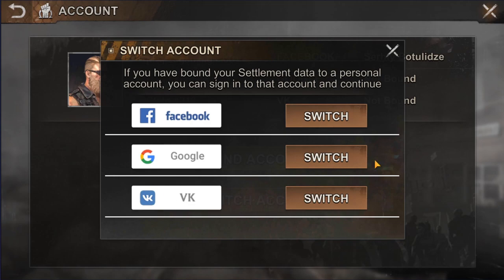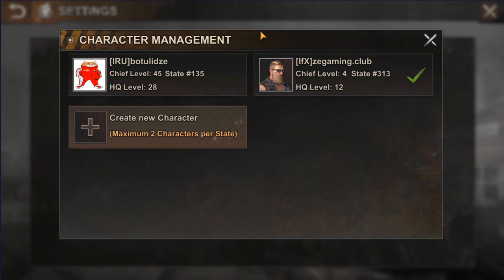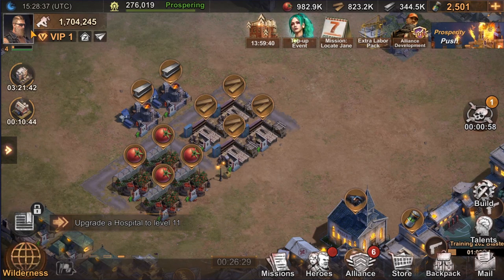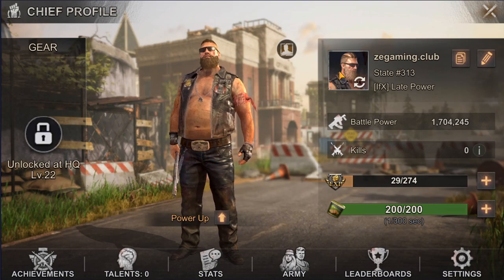After installing the game on another device, just launch it the first time, skip the introduction, and switch your account. If you tap on character management you can create more accounts — I have two: the left one is my main account created in state 135, which I've been playing for several months, and the right one is a new account created for tutorial purposes in the recent state 313. You can have as many characters as you like, but only two per state. This menu also lets you switch between two or more characters on the same device; just check the state displayed under your nickname on your chief's profile page to avoid getting lost.